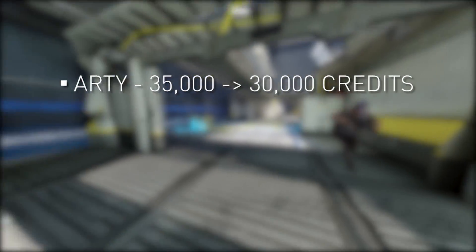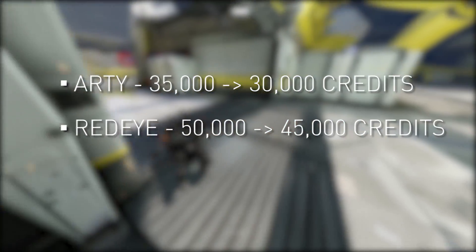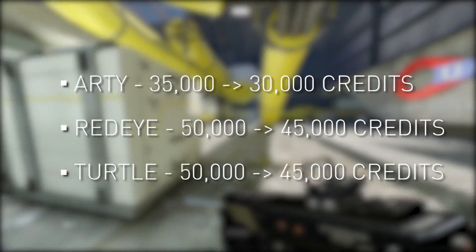We'll also be announcing the winners then too, so get to it. With the introduction of Hunter next week, we're going to be making some adjustments to the pricing in the store. More specifically, we're reducing the price of Arty, Redeye, and Turtle. Arty's going from 35,000 credits to 30,000, Redeye's going from 50 to 45,000, and Turtle's also going from 50 to 45. We're looking forward to seeing how often these Mercs are picked up and played after these changes, so be sure to let us know if you're adding them to your squad.